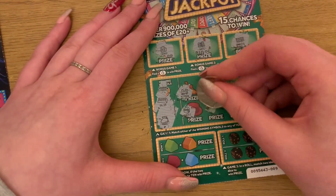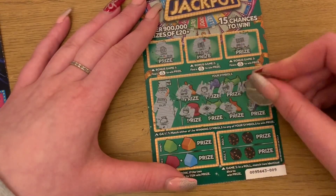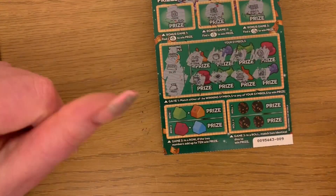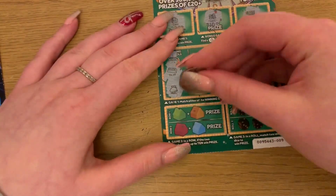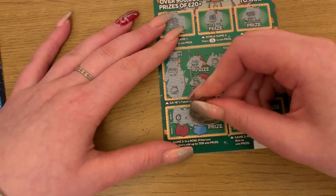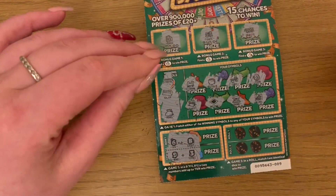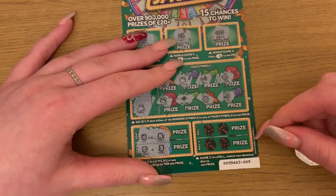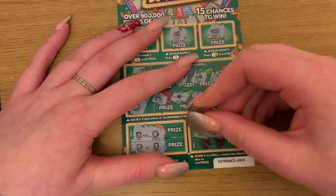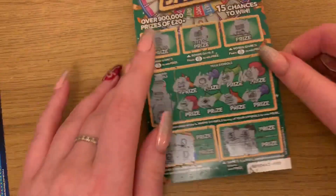Treasure chest, income tax, bank, and jail — so nothing there. Down here the two numbers need to add up to ten — we've got six and eight, so nine and three. Then on this one two numbers need to match — we have five and a six, and a four and a three — so nothing on that first card.